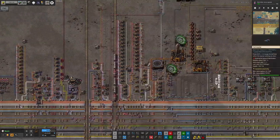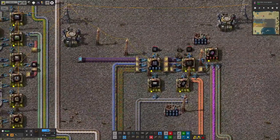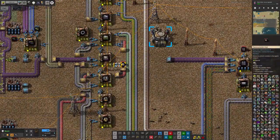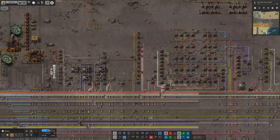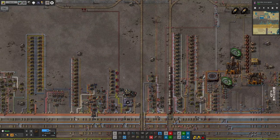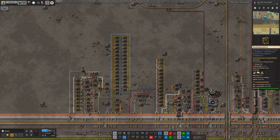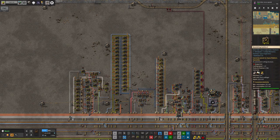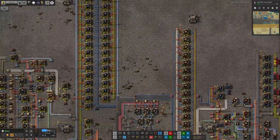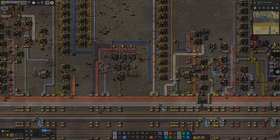We could technically upgrade to tier four assembly machines, which might get us more slots for productivity modules — I can't remember off the top of my head. It would certainly get us more speed. That's probably something I'll do next week while waiting for Tristan to get the Holmium flowing at a nice rate. If we can get these being produced slightly more efficiently it saves resources and makes everything a little bit cheaper, and I think that's probably worth doing.